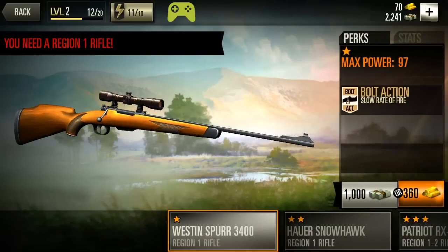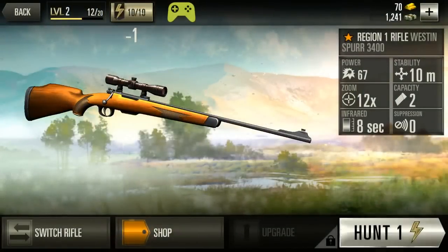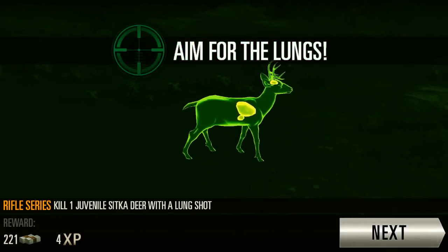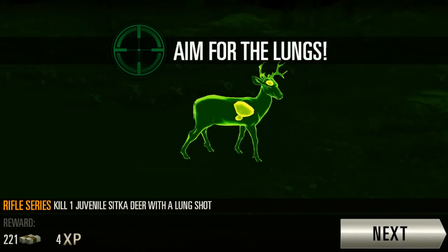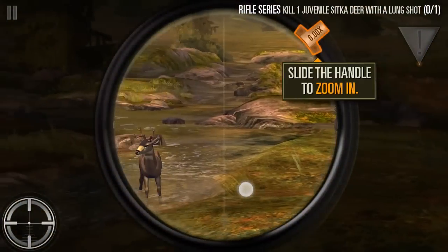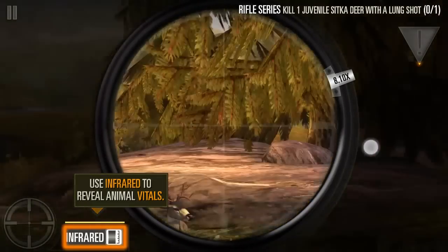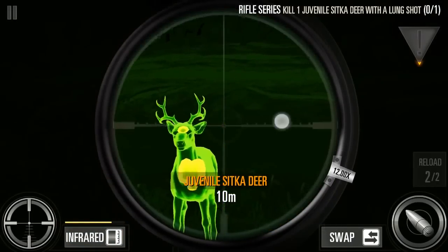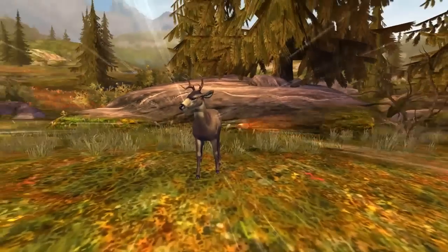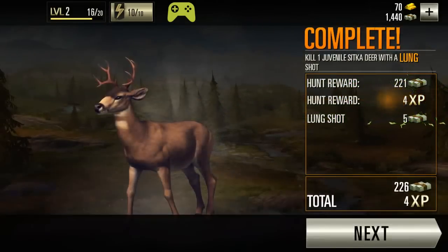This one costs either cash or gold bar, so at least you have a chance of buying it with cash — that's cool. Now we can try it out. As you can see it deducted one more fuel from me. My screen is really dark right now. Aim for the lungs — why? Can I see the internal organs with this now? Oh — infrared — there we go. That's the weirdest thing. Why do I need to aim for its lungs?